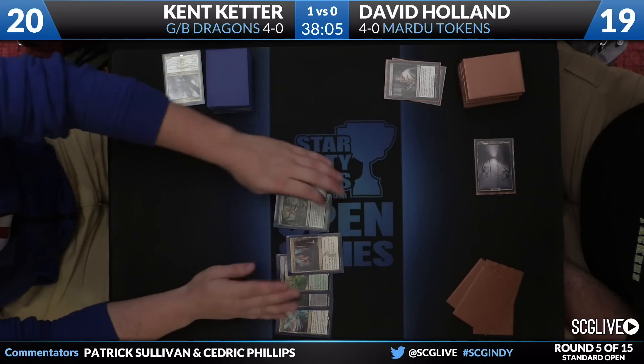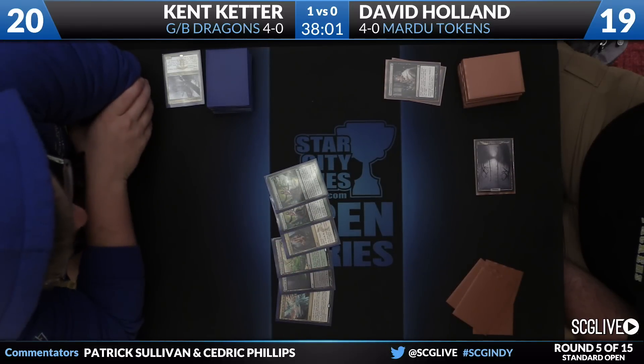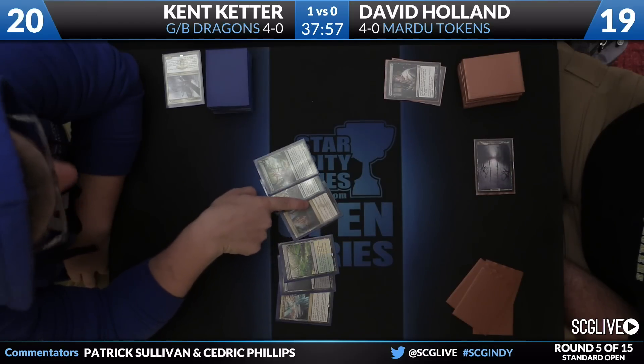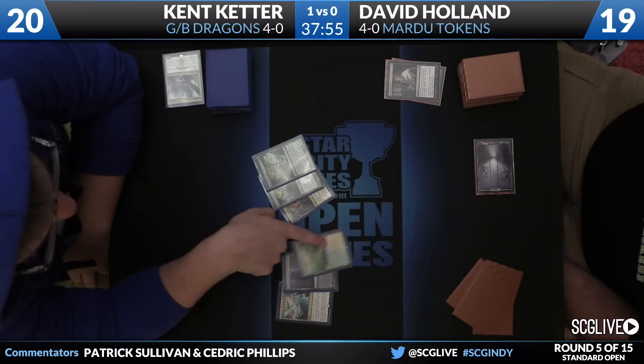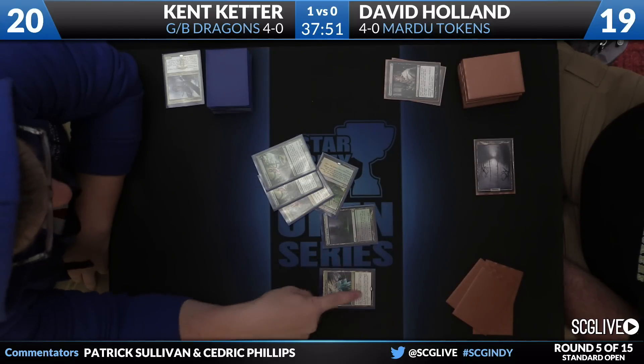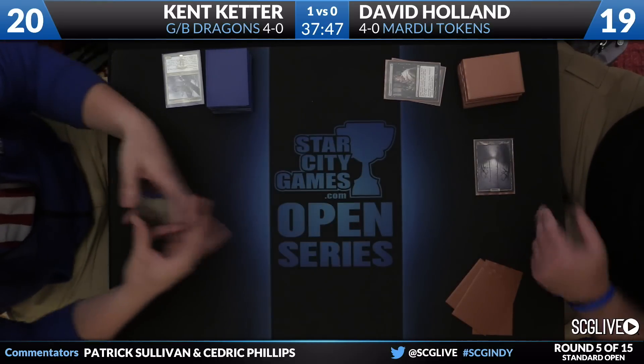With a bunch of lands, two copies of Satyr Wayfinder, and a Dragonlord Ojutai — that's going to hit the bin unsurprisingly from the Thoughtseize. Well, I don't know if it's that unsurprising. The deck does have Crackling Doom as an answer to a Dragon, and the Satyr Wayfinders do a lot of work for this deck. It looks innocuous, but that looks like a straightforward take — I'm not so sure it is. Depends a lot on what's going on in David's hand.